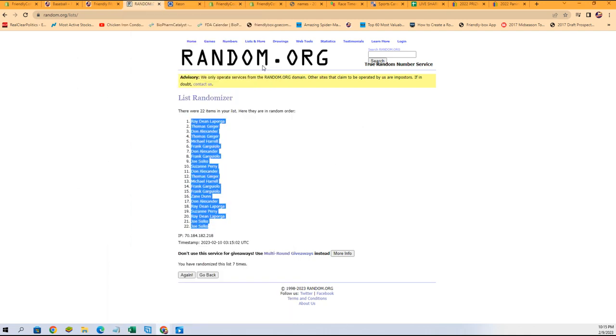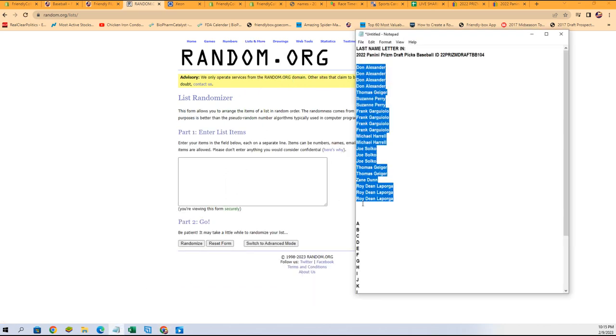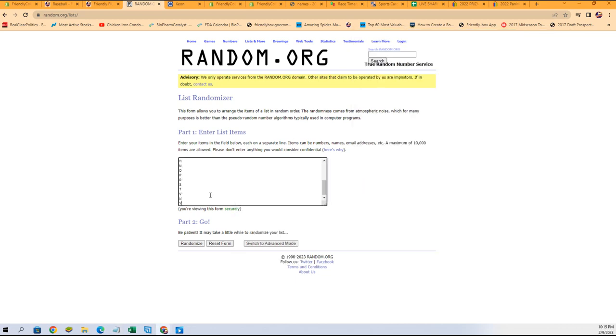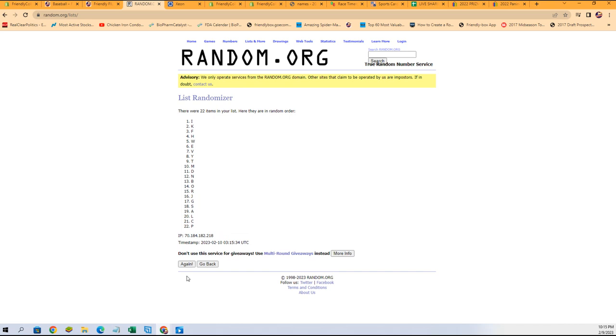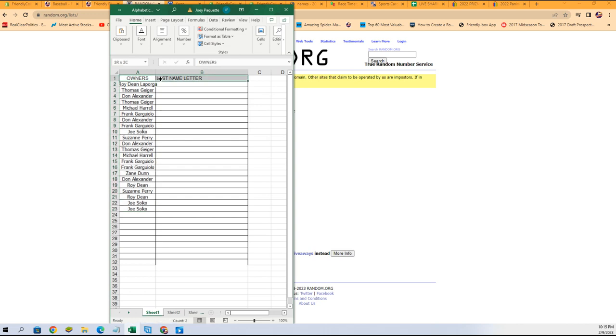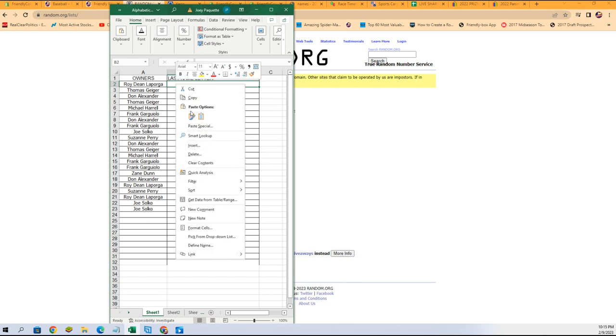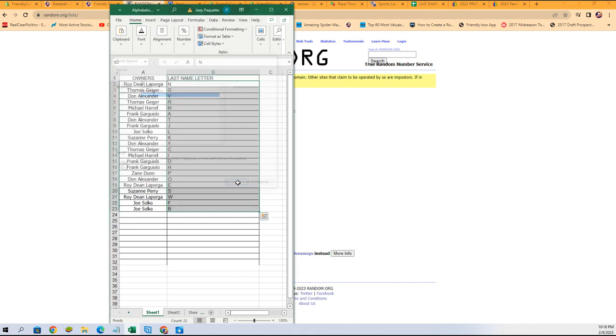Fresh randomizer — let's grab those last name letters. Again, seven times: one, two, three, four, five, six, and lucky number seven. B at the bottom, N at the top. Let's give ourselves a little room. There is our lineup — there are your names and your letters.